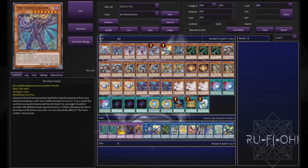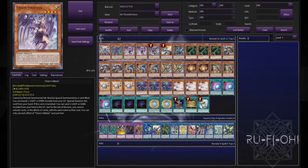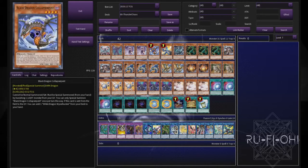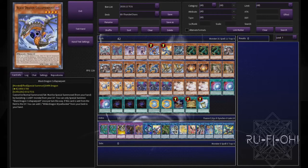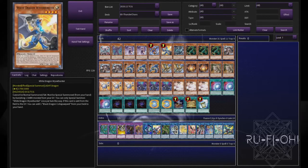Chaos Creator just helps regenerate resources, which is absolutely awesome — definitely one of the best indirect pieces of support this deck has had. Two copies of Chaos Valkyria: pretty self-explanatory, and two copies is absolutely plenty. It wouldn't be a Chaos deck without the baby dragons — Black Dragon Collapsearpent and White Dragon Wyvernbuster. They're at one for a reason: they're really strong, you absolutely need to play them. They're the freest extenders in the world and do everything you could possibly need in this deck.